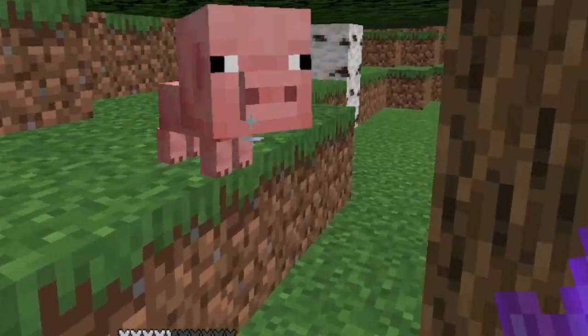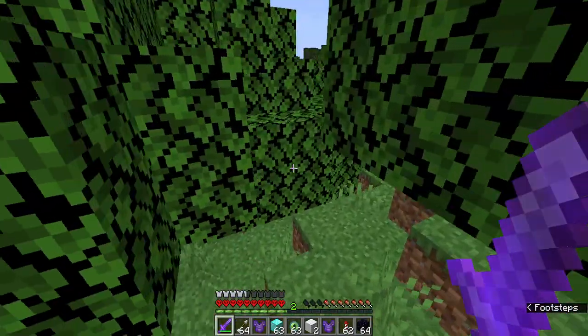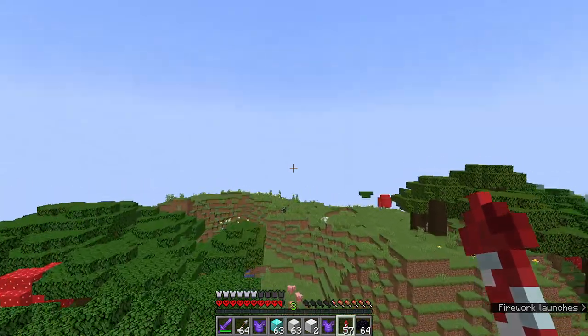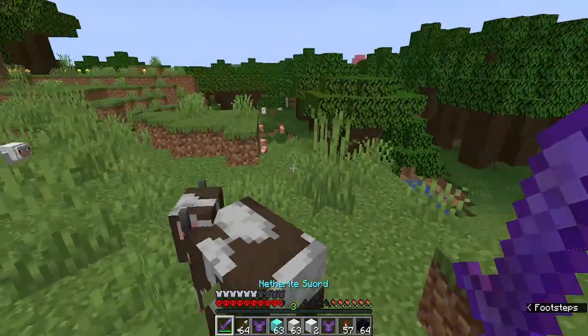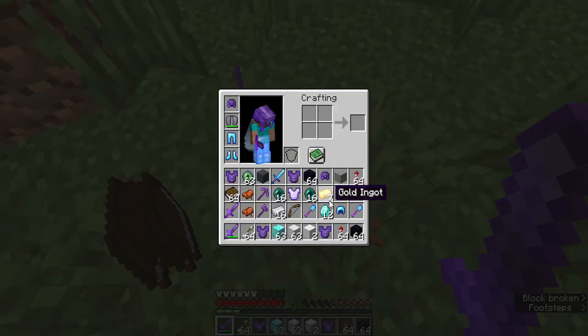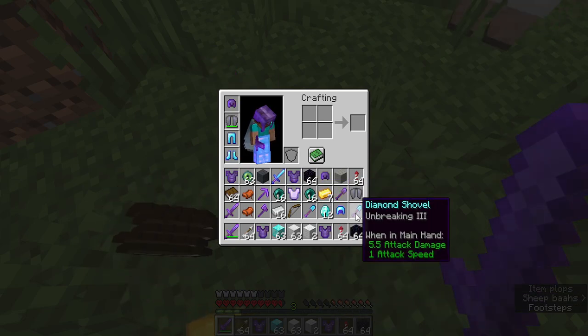So now the only thing we're missing — I wonder if the baby mobs drop anything. Nope, they definitely don't. I just killed that pig for nothing. What are the passive mobs going to give us? Here's a cow. We did find a cow, let's see what the cow gives. A totem of undying! And a netherite shovel.